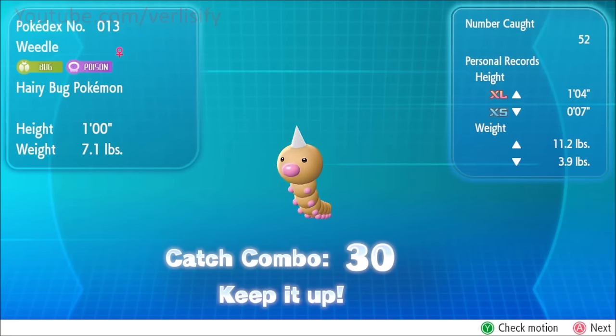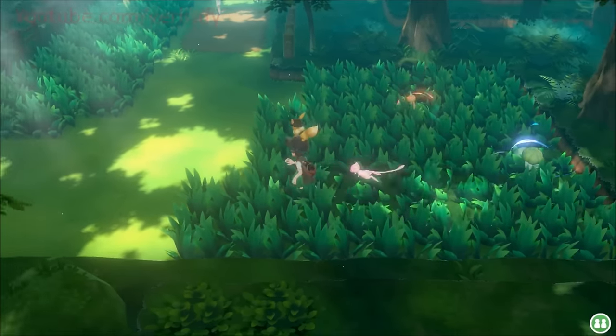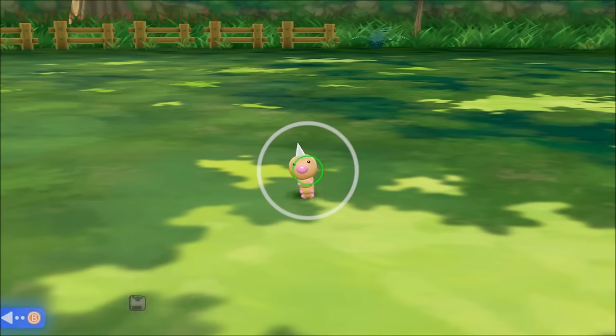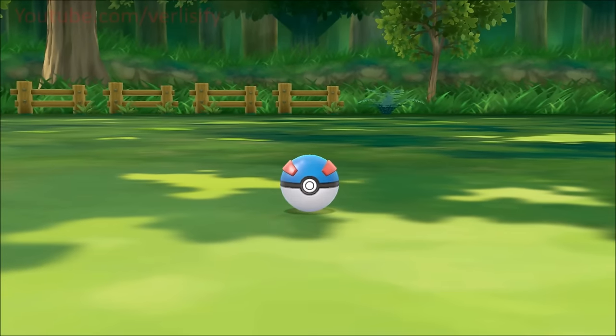This is your guide to catch combos in Pokémon Let's Go Pikachu and Pokémon Let's Go Eevee. Catch combos are just insane because they affect so many different elements of the game — candies, shiny Pokémon, rare Pokémon, and competitive Pokémon are all affected by a catch combo. This is why it's going to be one of the first guides I'm doing for the game.